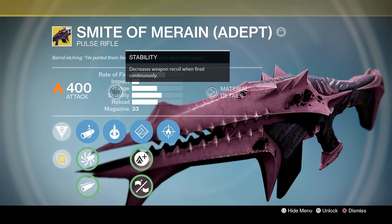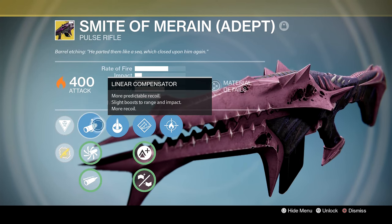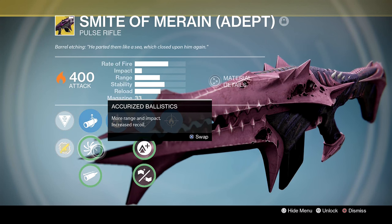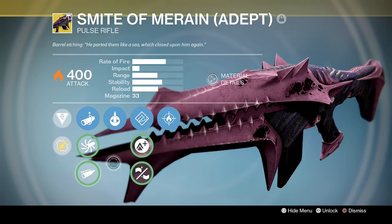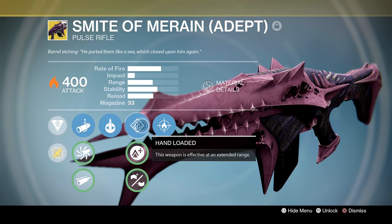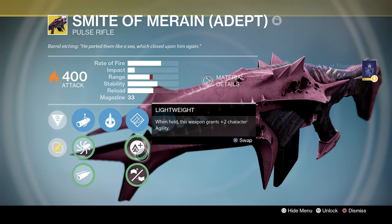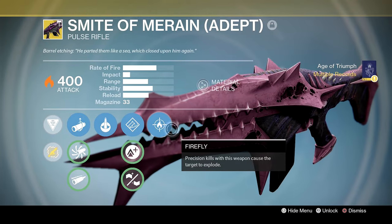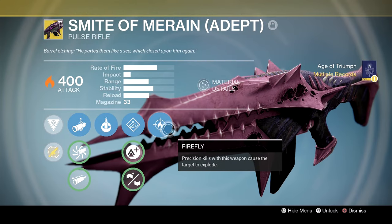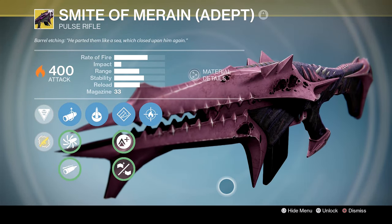Maybe the Smite of Merain — a solar-firing pulse rifle with Will of Light again as the intrinsic perk, as well as Linear Compensator, Accurized Ballistics, and Field Choke. Once again a repeating pattern with these King's Fall raid primaries. And of course Cocoon. Then Hand Loaded — effective at extended range — and Lightweight. Reinforced Barrel is increased range, reduced stability. And finally Firefly on a pulse rifle — I mean who wouldn't want that? That's basically a thundercloud of fun sweeping over the nation and raining down all the fun you could possibly imagine.